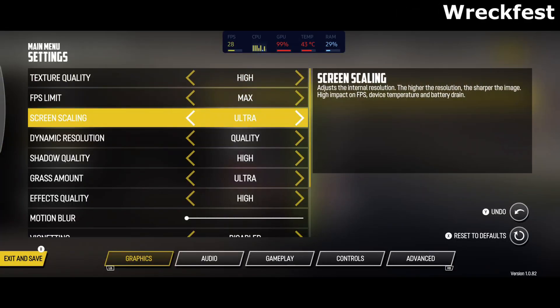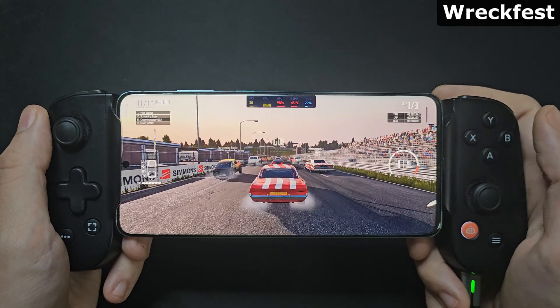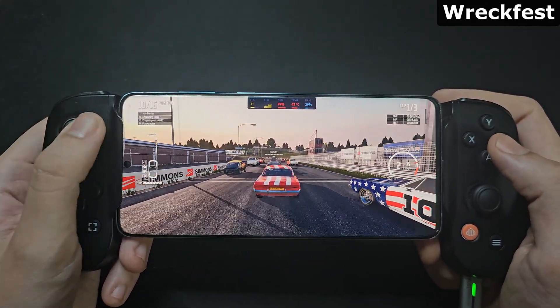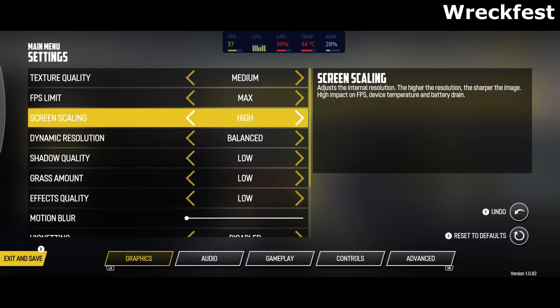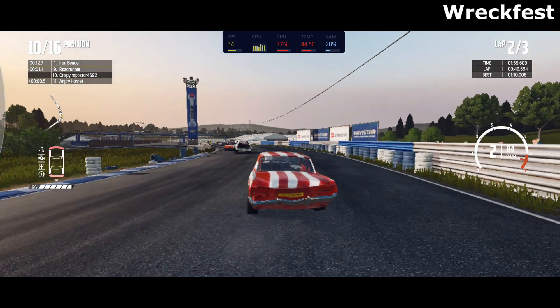Wreckfest is another racing title that was ported to Android, but here they changed the physics so it can be easier to run on phones. With the high settings, we start a race with 30 FPS, but it drops down to the low 20s pretty quick. So I adjusted the settings a bit, mainly changing screen scaling to low, which seems to have the most effect, and then we were able to get much better results into the 40s.